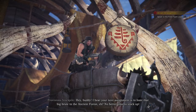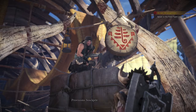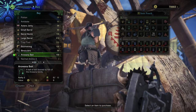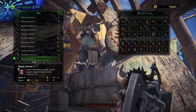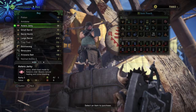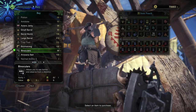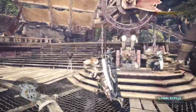Next time is to hunt that big brood in the ancient forest — better sooner than later. He's got new products in stock, including bait for a certain kind of fish and large explosive barrels. I don't think I need anything there, so now let's go talk to this guy over here.